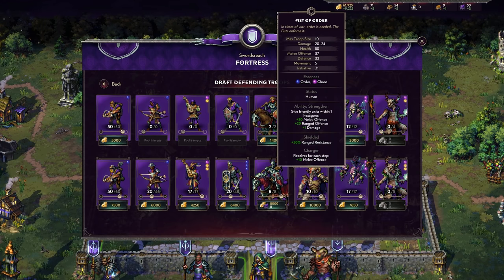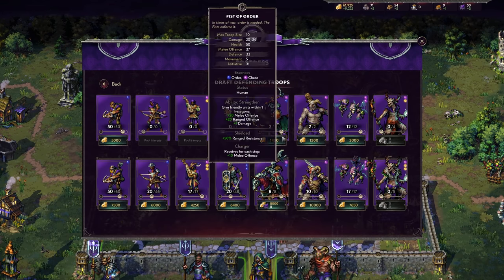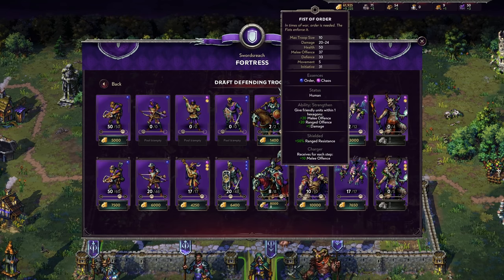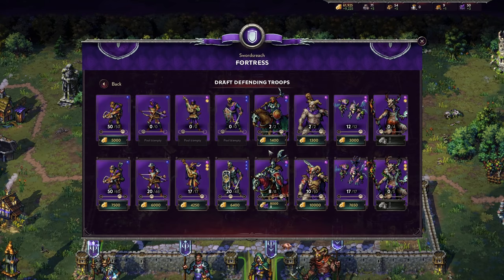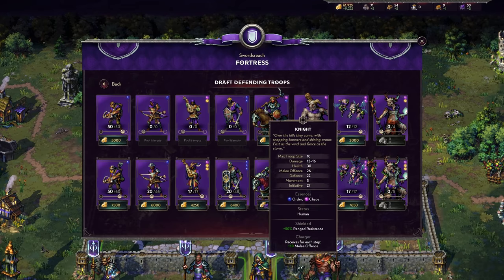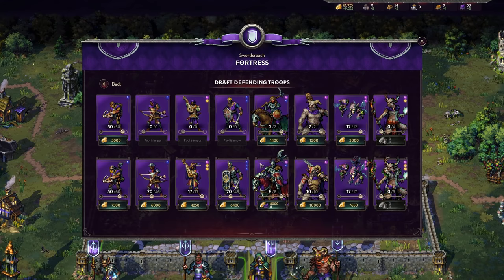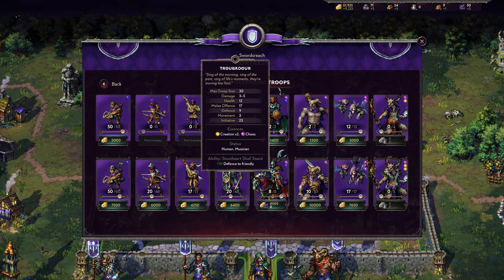Upgrading to the Fist of Order is the crème de la crème. Damage goes from 13–16 to 20–24, and melee offense from 26 to 37 — a substantial increase — including Charger. You also get the ability Strengthen: give friendly units within one hex 20 melee offense, 20 ranged offense, and 1 damage. I like to either keep this character buffing the backline or run it behind other units, maximizing Charger's value while still using Strengthen. These three melee units — Minstrel, Shield of Order, Fist of Order — can buffer your ranged units while your enemy comes to you. Arleon gives you so many little tools.